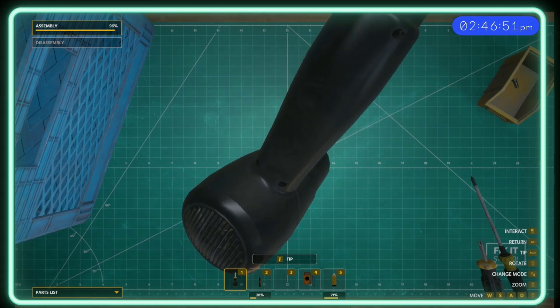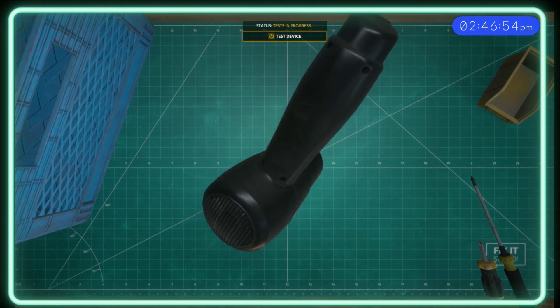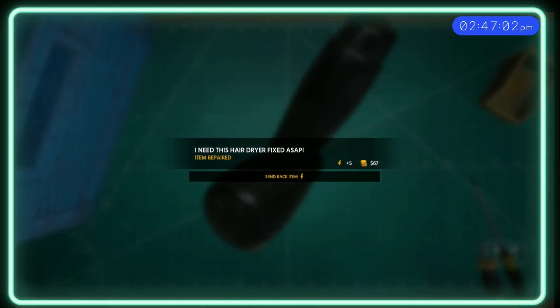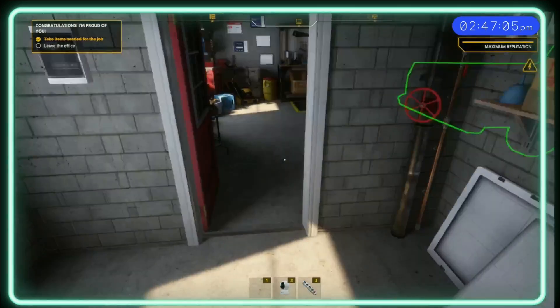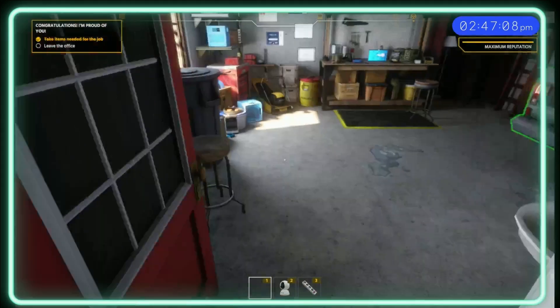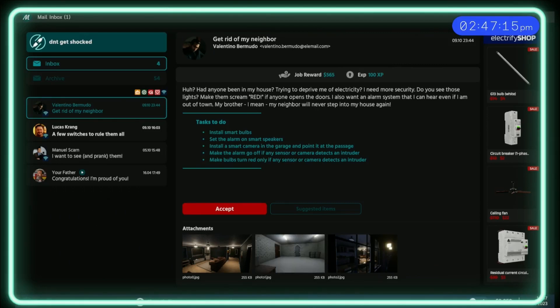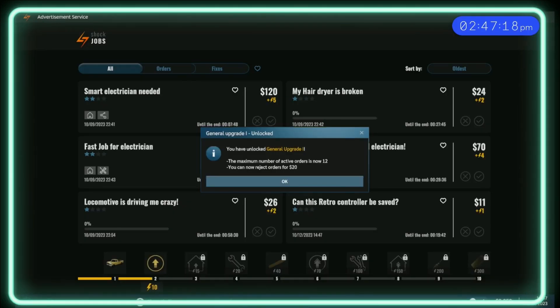There's a proper angle there — and there we go, it does work! Then we can send it back to the customer. What I do like about these side mission deals is — let me show you now — it says you've upgraded and the maximum number of active orders is now 12, and you can now reject orders for $20.